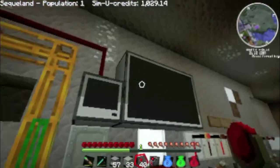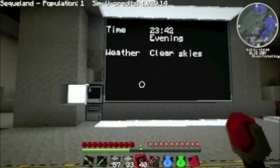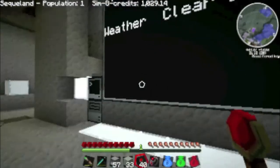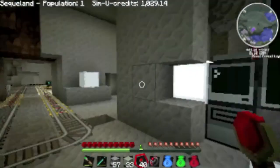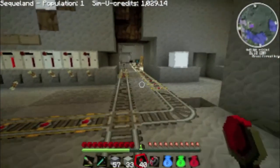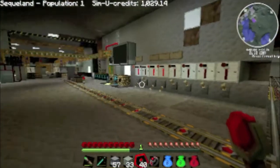Over here there's some more ComputerCraft. This is the biggest screen you can make in ComputerCraft — I think it's eight by six — and you can change the font size to match as well. This is just a little alarm: here comes the train, the alarm goes off just in case you're standing on the track. So it's just gone to offload all the stuff that's come in.